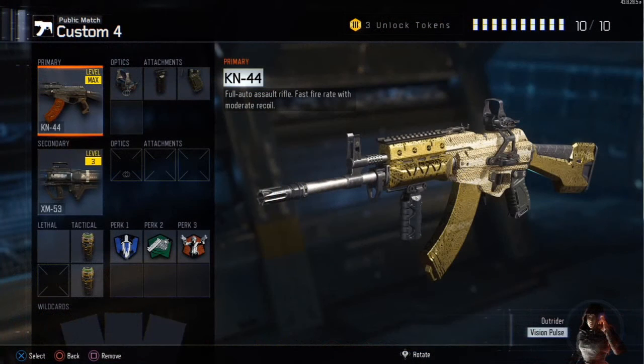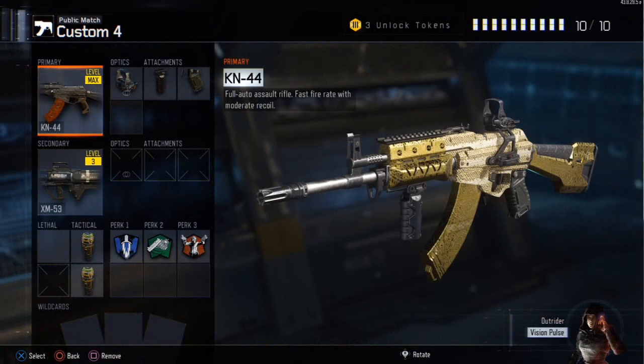On screen right now you can see I have the KN-44. I chose the KN-44 because it's one of the starting weapons you get. You get the KN-44 along with most of the top weapons you start off with, or you can unlock a gun first which is probably not the best move. The KN-44 is a good all-around assault rifle, probably one of the best assault rifles as well.